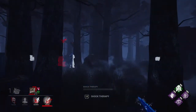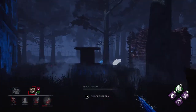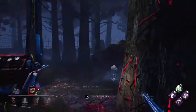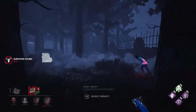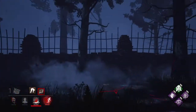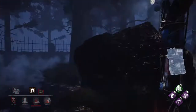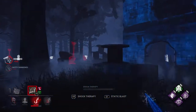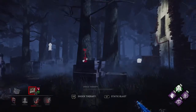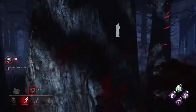It brings us right back over to the shack — we know where Bill is. I can see Claudette healing over there. Nia is getting off the hook — that's fine. No Bill body block this time for you — that's your second hook. The question is: did they get back on that shack generator? Oh, there's Bill — hey Bill, how you doing?